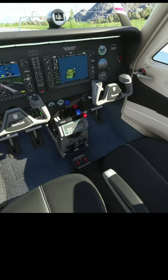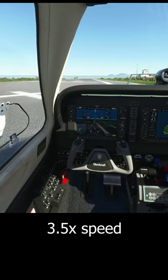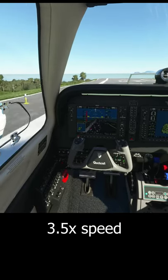Kill the right engine, adjust the rudder trim to help keep us lined up, and here we go. Slow on the throttle here. I'm toggling the gear, but it won't come up until there's no weight on it.